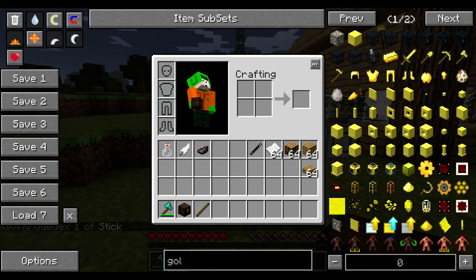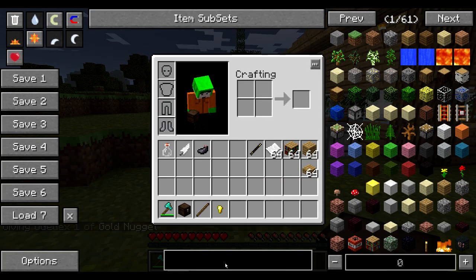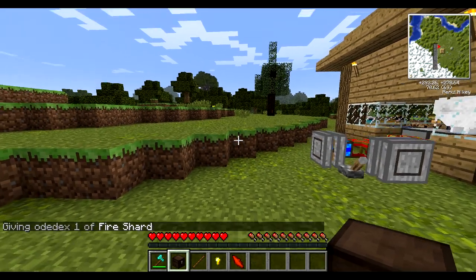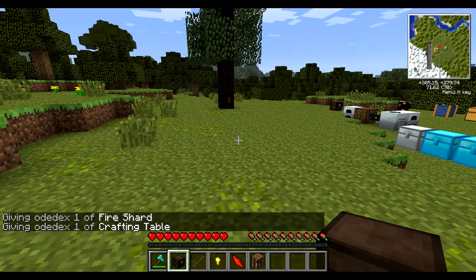a gold nugget, which you can get either by killing zombie pigmen or by crafting one gold ingot into nine of them, and finally you're going to need one of the Thaumcraft shards that you can simply find through mining. Since this is a normal ore dictionary recipe, any one of them will do, so let's arbitrarily pick the fire shard, and to get started we're going to set ourselves up with the crafting table and begin.